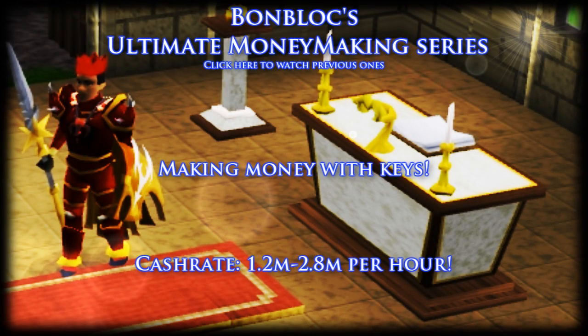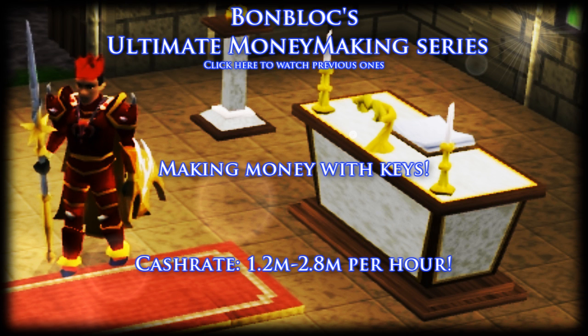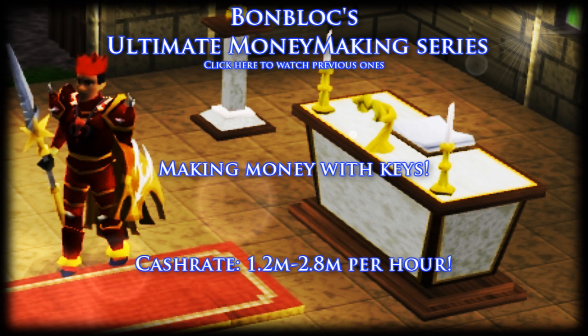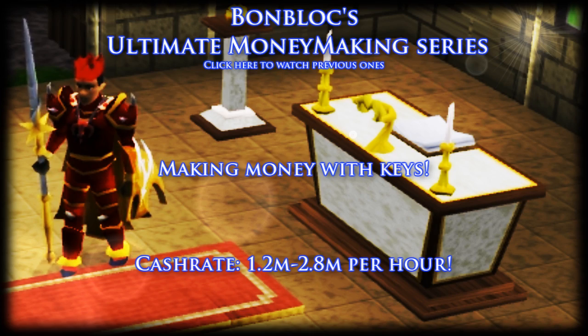Hey everyone, this is Bomb Block and this is another episode of my ultimate money making series. In this part I'll be explaining how to make money with keys. The approximate cash rate will range from about 1.2 mil to almost 2.8 mil profit per hour. If you want to check out any other money making method I've made, click the link in the description.